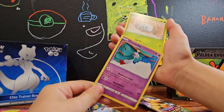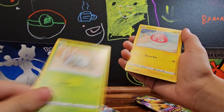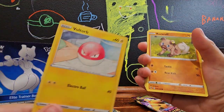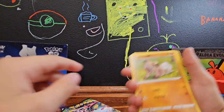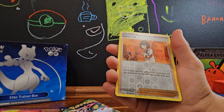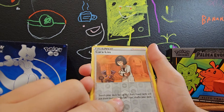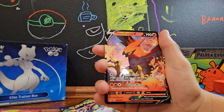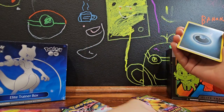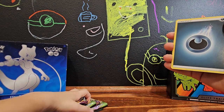First pack: we got Jangmo-o — never had that one — Nincada, Voltorb, Rockruff, Wishiwashi Reverse Holo. We got Torkoal Flame V-Ultra — awesome, awesome, awesome! Already got one V-Ultra and we're only a few minutes into the video!